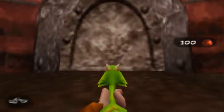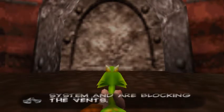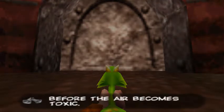This is take 4. The clinkers have invaded the sewer system and are blocking the vents — neutralize them all before the air becomes toxic. Yeah, this is take 4. I did practice this a little bit off screen as well. I didn't get it, so this is going to be lovely.